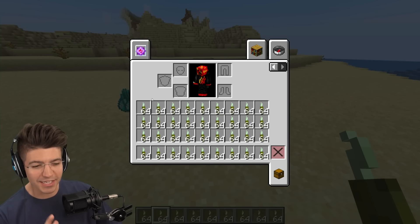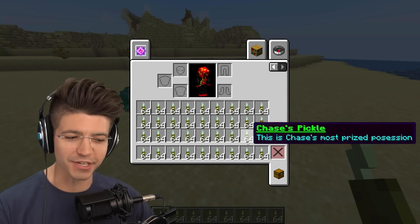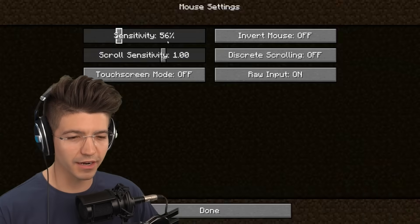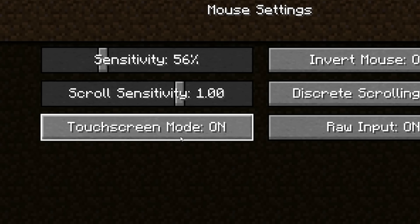Anyways, there are 36 slots in your inventory. This would mean you'd get a perfect 40 if this works. I don't even know where touchscreen mode is. It's in mouse settings — touchscreen mode on.